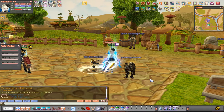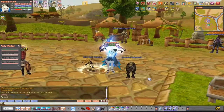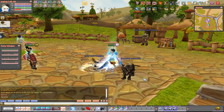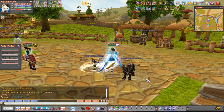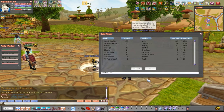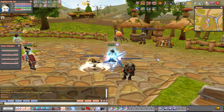Before we do anything else, you spawn here in Flurris. The easiest way to get an exp boost in the game is by joining a guild, which you do by pressing Ctrl+G on the keyboard and joining a level 100 guild. A level 100 guild gives you bonus experience.